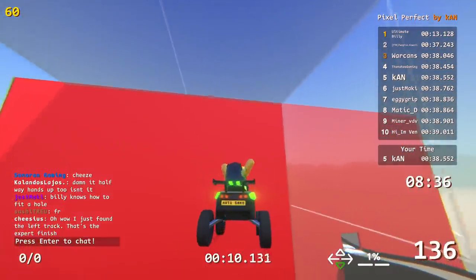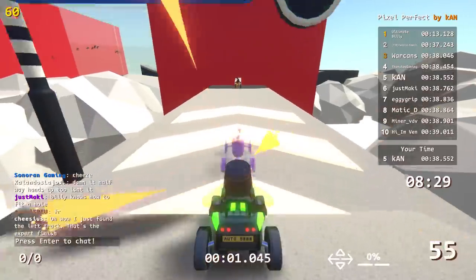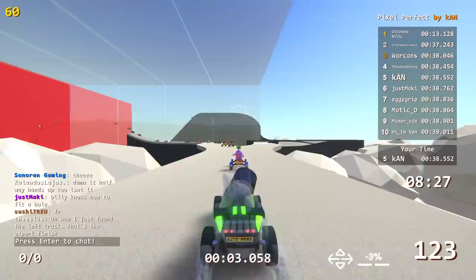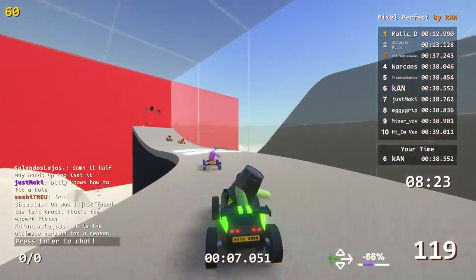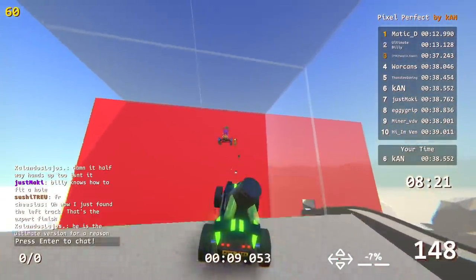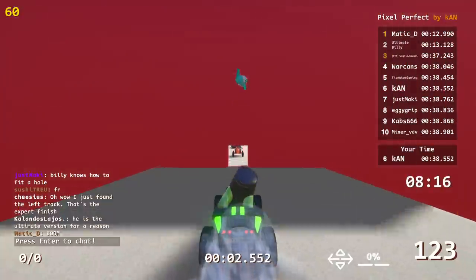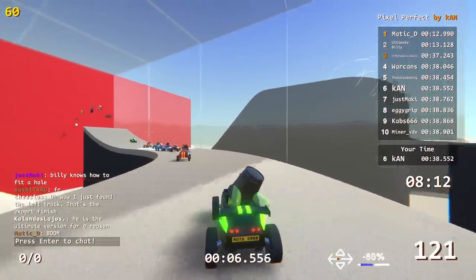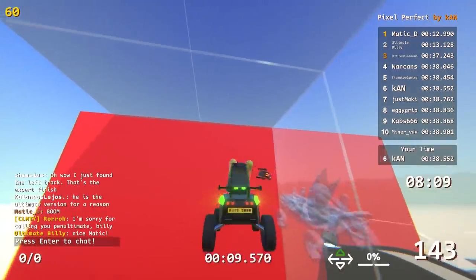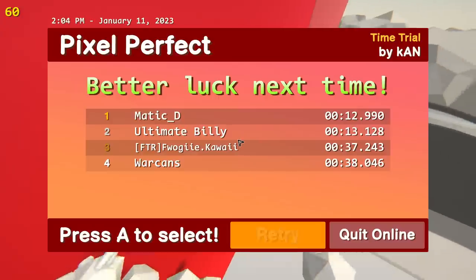As you can see there's a lot of glass panels and stuff because I had to block. So I made all these glass panels to try and avoid any other form of cheese, but it was just a really simple concept. Someone got a 12.9 - there you go. With this many people in the lobby, I guess it's statistically a lot easier to get the shortcut.